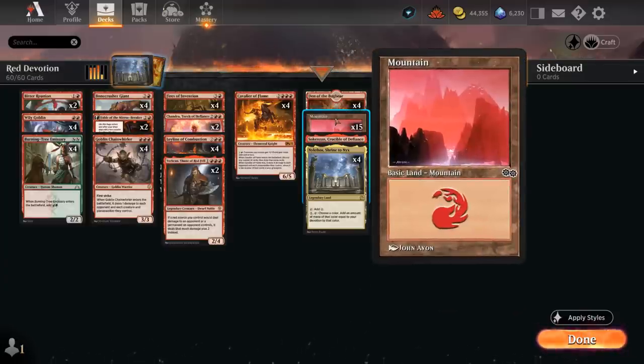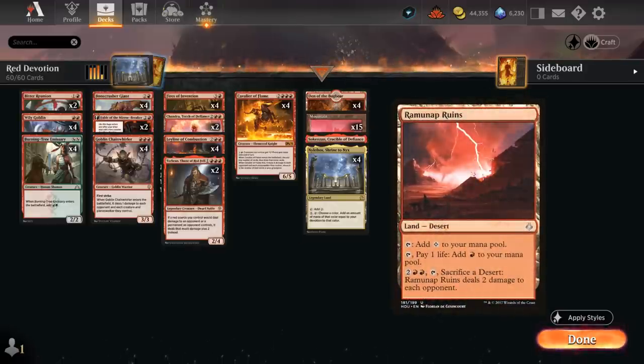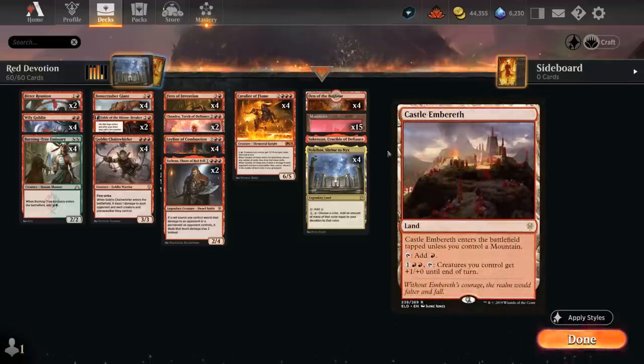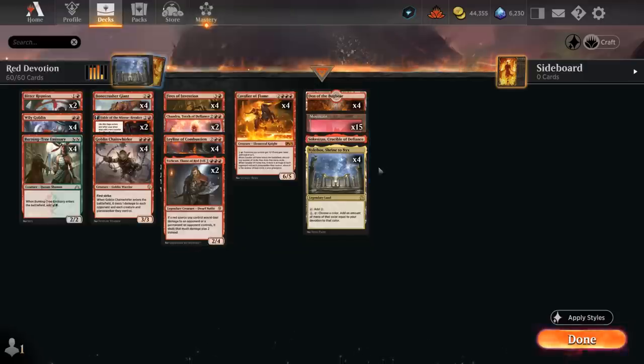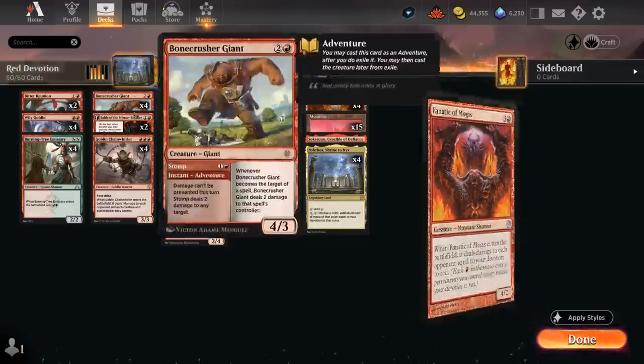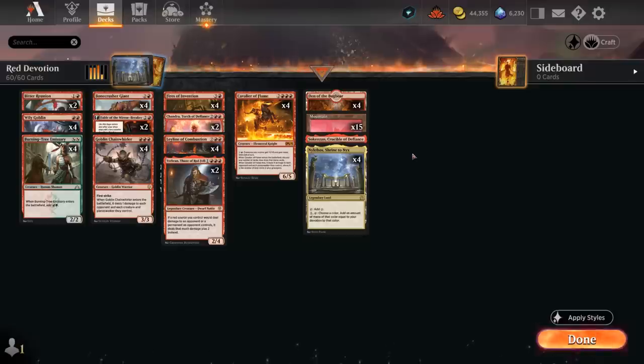The mana base has four copies of Nykthos — the key card — plus fifteen basic mountains and four Den of the Bugbear. We could also include Ramunap Ruins as an extra mana sink, especially once Fires is down, but we can certainly play the control role in some matchups since we're not typical Mono-Red aggro. I don't want to take unnecessary damage from the mana base since we often need to tap lands for red mana. Castle Embereth is another option as a mana sink, but I want to avoid drawing Den and Nykthos as early lands alongside a tapped Castle. The one card I did not include is Fanatic of Mogis, which seems tailor-made for this deck as a Red Devotion card — you could even copy it with Reflection of Kiki-Jiki — but in testing it felt a little underwhelming, since our four-drop needs to stabilize the board, which Fanatic doesn't really do.